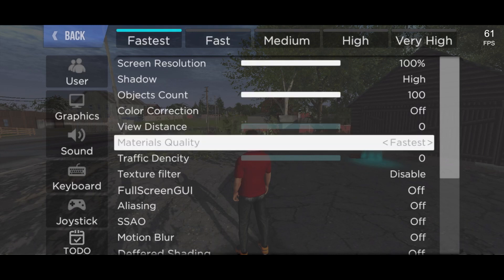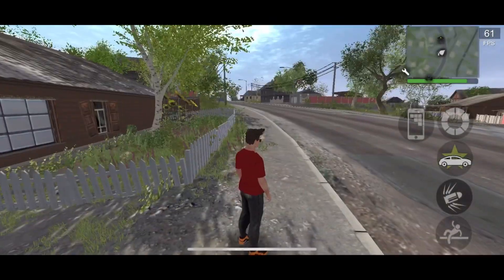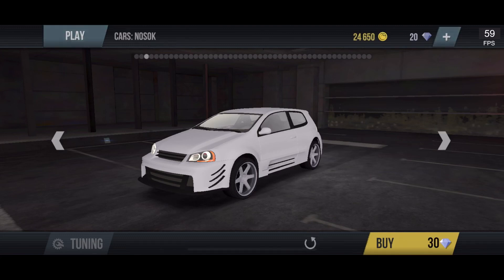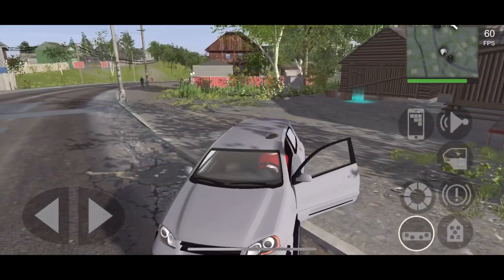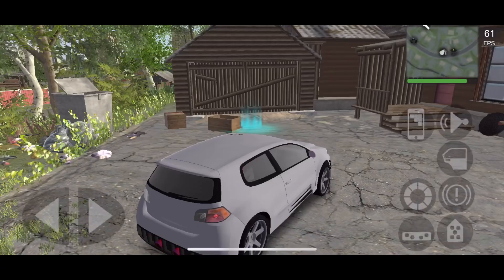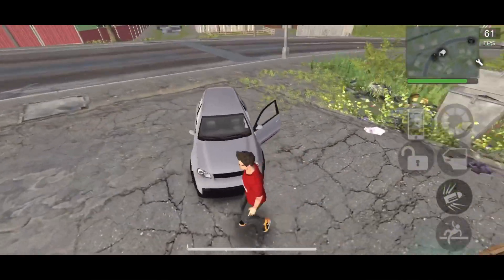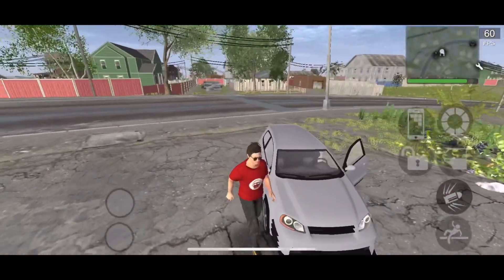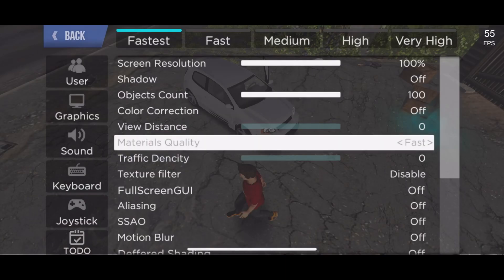For material quality, let me grab a vehicle to demonstrate. I'll use this one and park it up. Let me turn shadows off quickly. So here we have the car - there are no reflections, no chrome bits, no black plastic bits. Now let's go to material quality and turn it to fast. As you can see, the headlights and taillights have gotten more detailed.